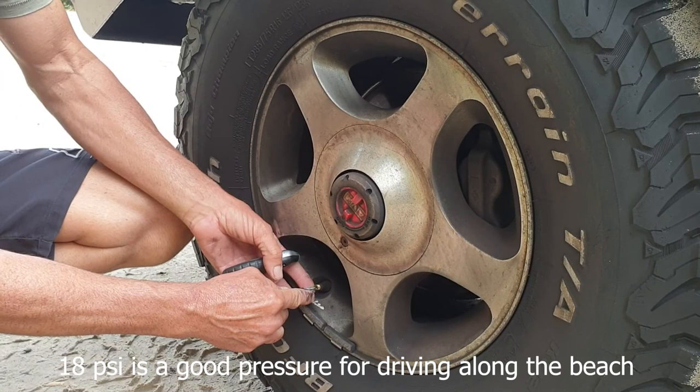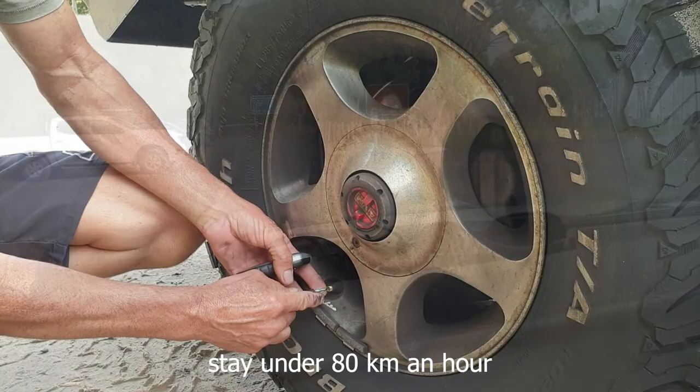18 PSI is a good pressure just for driving along the beach. Remember you've got soft tyres so don't go fast — stay under 80 kilometres an hour.